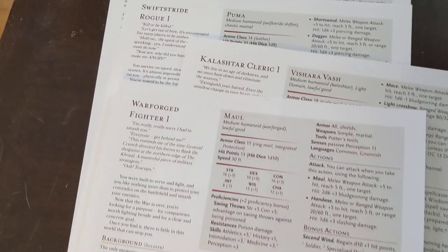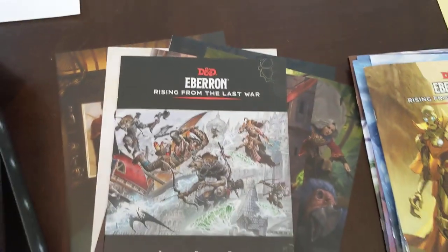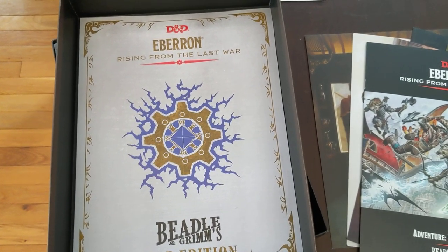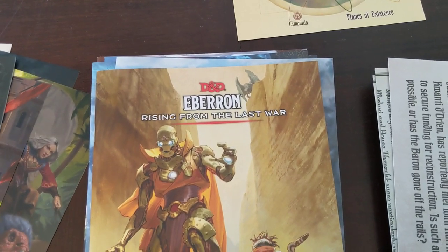There are some pre-made characters and a Rising Last War adventure called Forgotten Relics, plus a bunch of what they call bonus encounters — about five or six of them that probably tie into those battle maps. There's a lot in there. This box was full and more than full and very, very heavy when I first picked it up. So check it out — this is the Beetle and Grimm's Eberron Rising from the Last War.